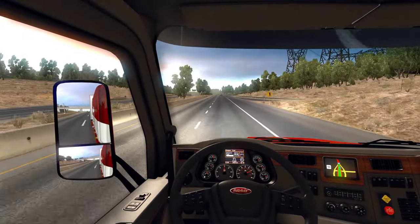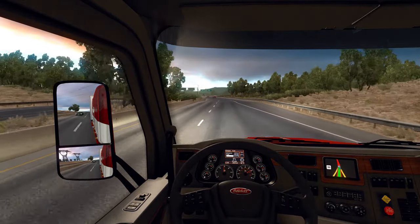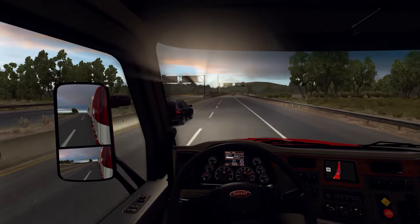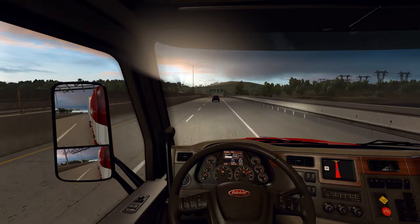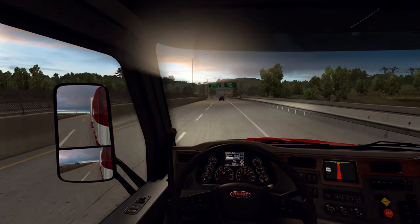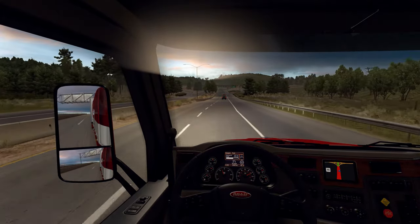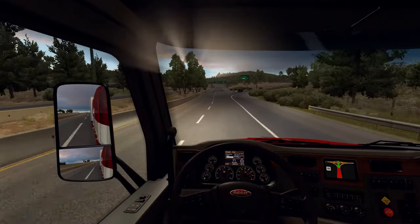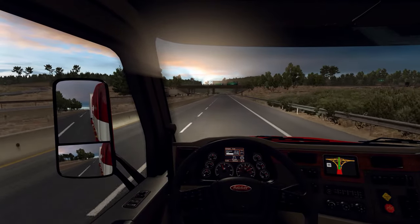They're also going to add an experimental console command that allows you to hide the virtual steering wheel. A lot of people have asked for this because it just doesn't have that realistic feel when you have your physical steering wheel and then the in-game virtual one on top of it. I'm really interested to see if that adds to the realism factor. The last bit of news is they're working on a new interior camera zoom feature.